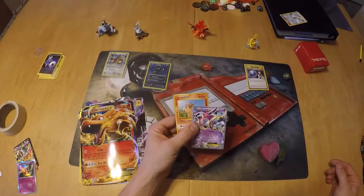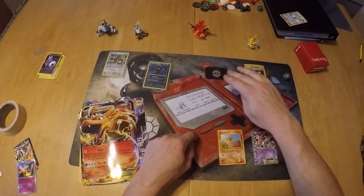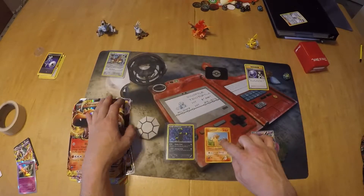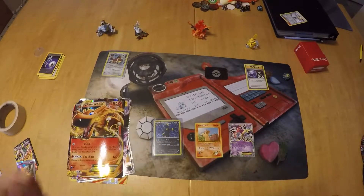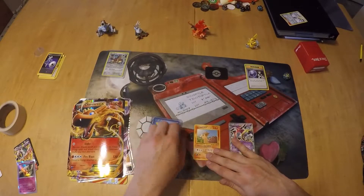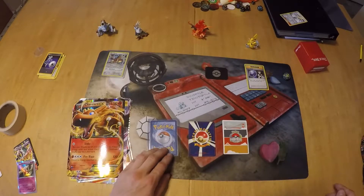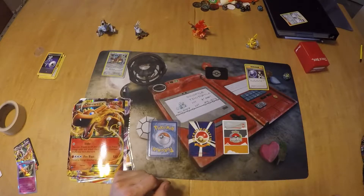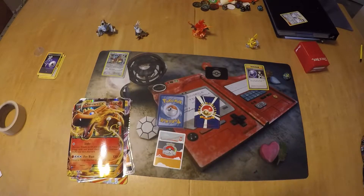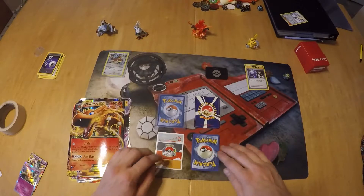Let me show you what the differences are. I've got a real card, another real card, a Japanese one, and then we have a fake one. The easiest way to tell is by looking at the backs. Actually, these are all real cards — this Zygarde is the fake card.